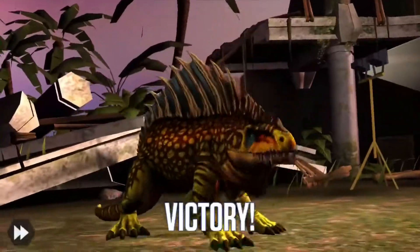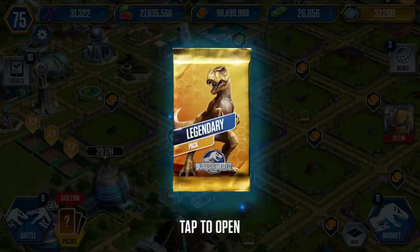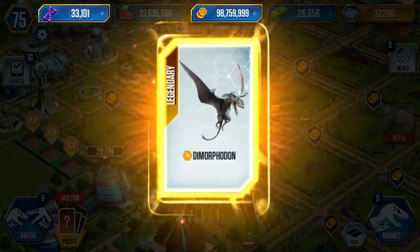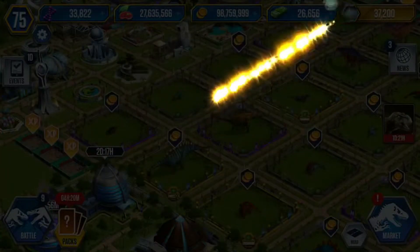Hopefully we get something good out of it. I can't actually make a level 30 T-Rex too. I have one in the paddock and I have three in the incubator right there — I'll show you in a minute. Let's open this. Coin, DNA, DNA, and a Dimorphodon. And a thousand — three hundred VIP points.